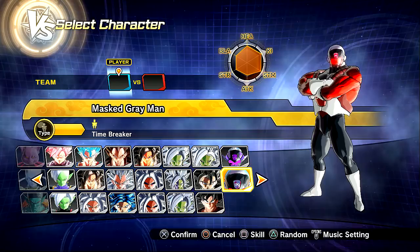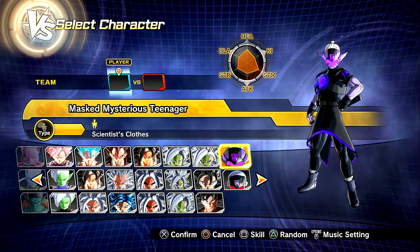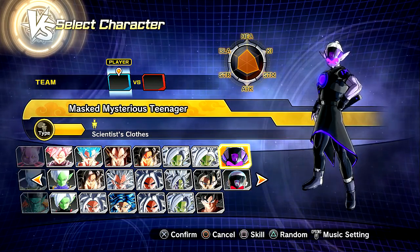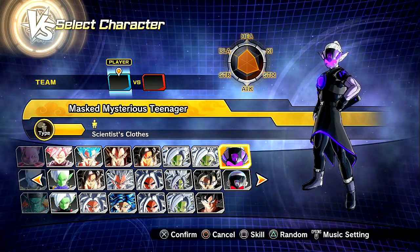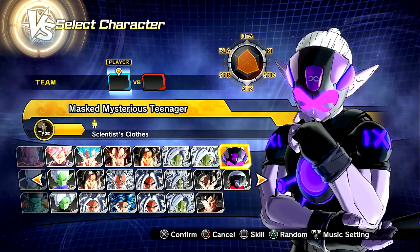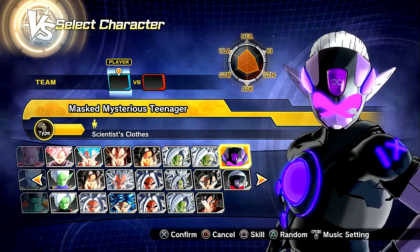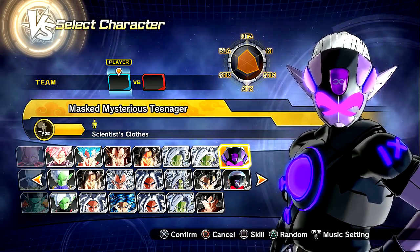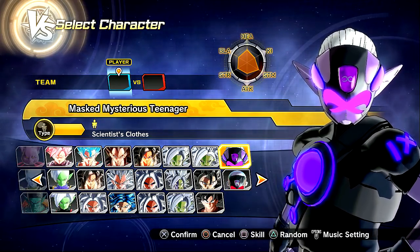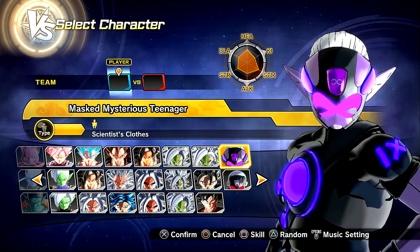While I was editing this video, I found a new mod just recently released by my boy Fireman — the same dude who made the Masked Gray Man, aka Timebreaker Jiren. He also made the Masked Mysterious Teenager. I love the name and it looks really sick too. Big shout-outs again to Fireman. This is going to be thrown into the mix with this video. The editing might be a bit weird since I already pre-recorded everything for Jiren and Goku. We'll also do a final match at the very end. I wanted to showcase the Masked Mysterious Teenager, aka Mob Boy, Fuu — whatever you want to call him — in his Timebreaker form.